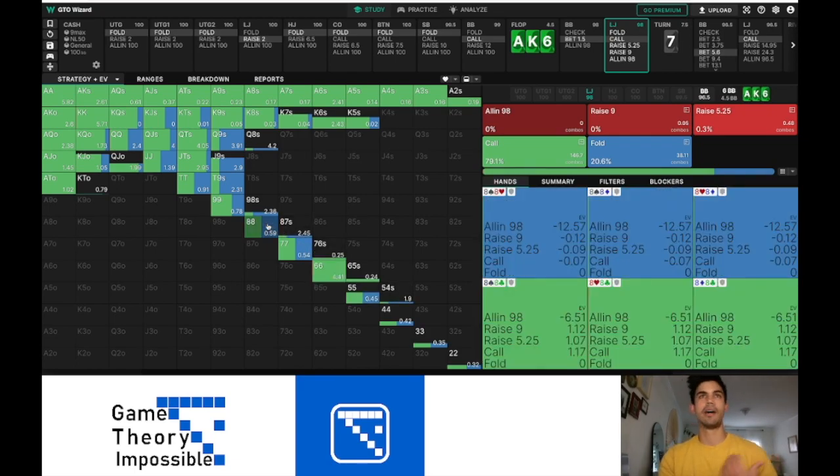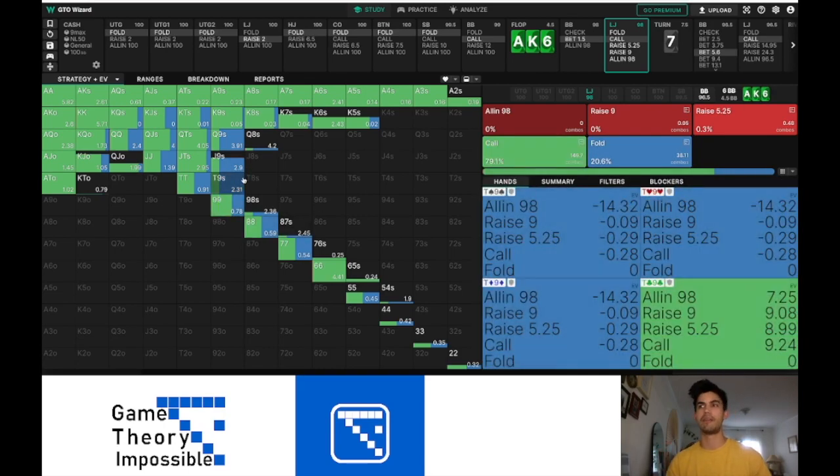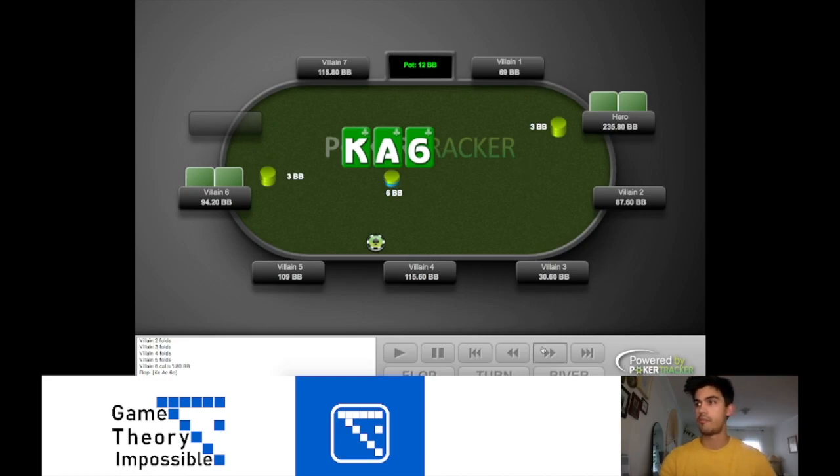For me, that means I would just fold my under-pairs here — 5s and worse — and then maybe pocket 7s and pocket 8s, because pocket 7s and pocket 8s are still losing to weird donk leads like pocket 9s. If we're going to need to fold 20% of the time, instead of doing these weird frequencies we can just eliminate and make some of these into pure folds. I know that makes us exploitable, but I'm not worried about it. We do decide to call, and we see a turn.